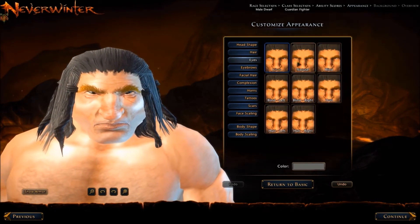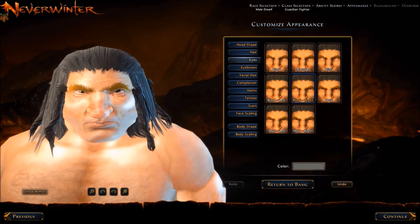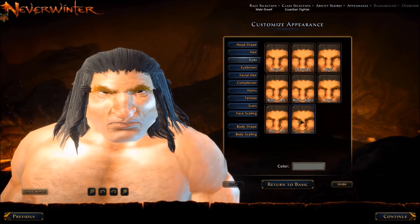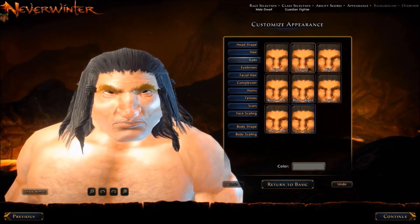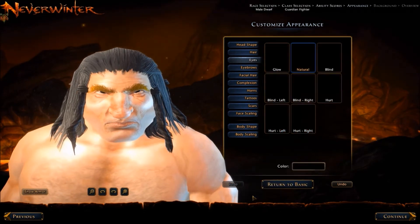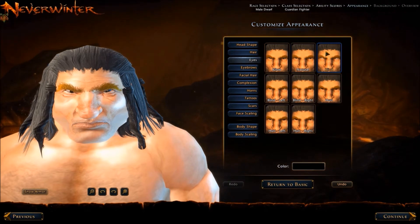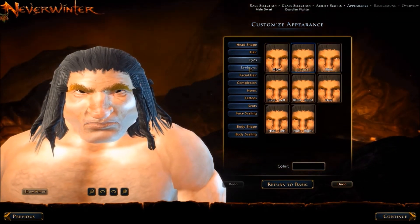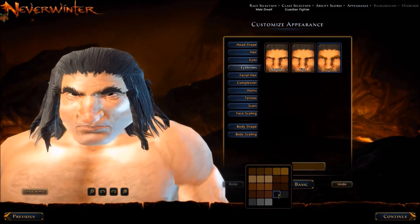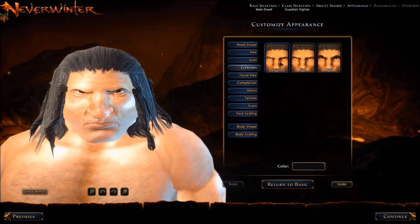For the eyes, you have almost all of these choices on all of the different races. For a tiefling, however, you only get the option of glow rather than natural, blind, or hurt. And of course, bushy eyebrows — you're able to change the color of the eyebrows, which I like quite a bit.